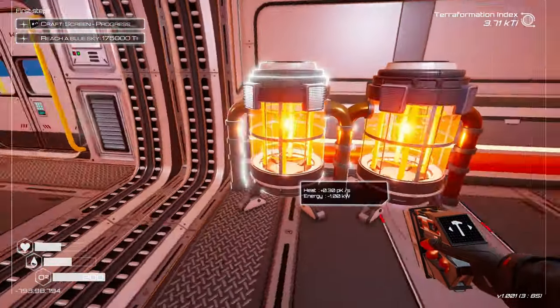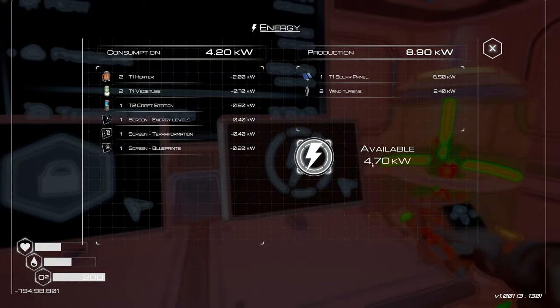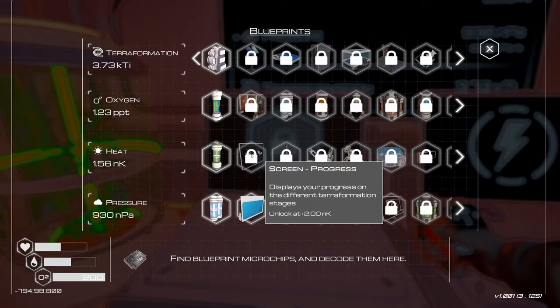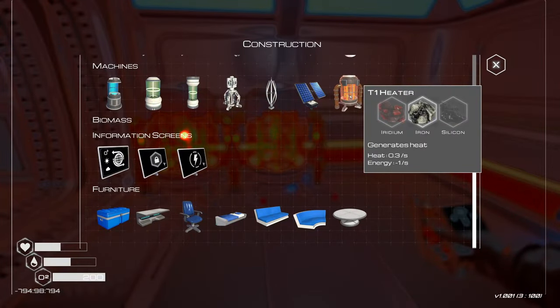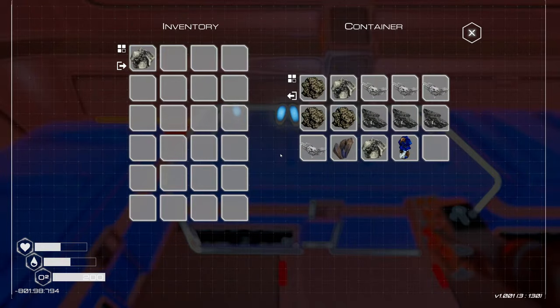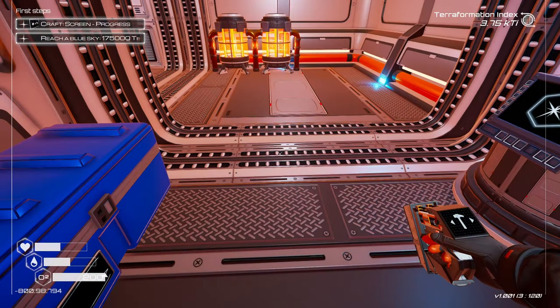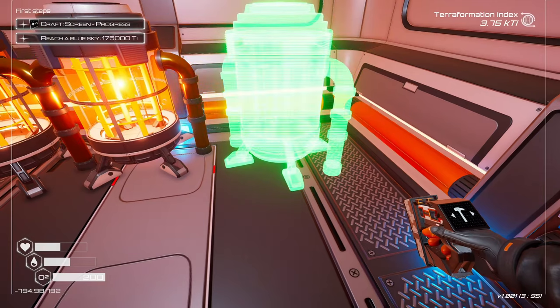Our progress — we have 4.7 available, so we have enough power. Unlock at 2.00 NK — we're almost there. Should we build another heater? Iridium and silicone — I don't think we have iridium. Oh, we have one more. The lag today is really, really bad. We'll put this one right here.